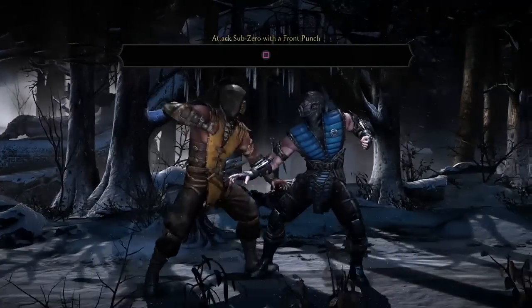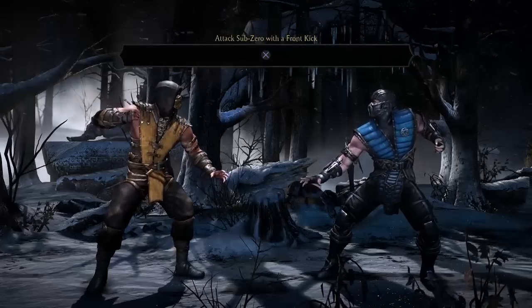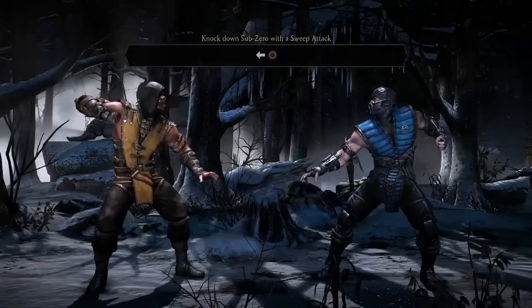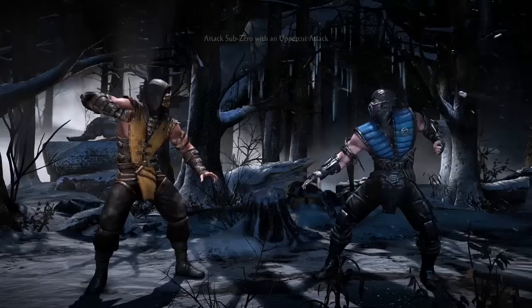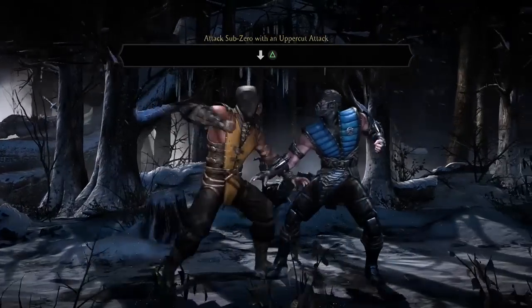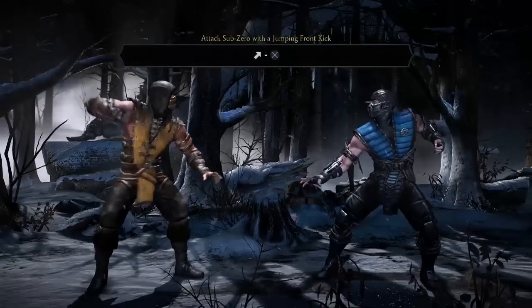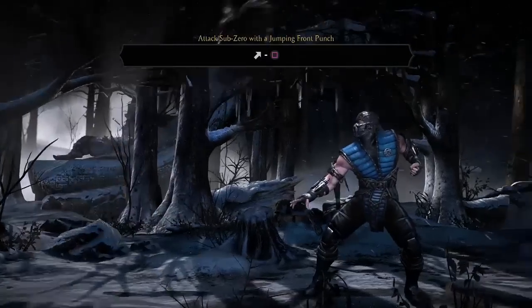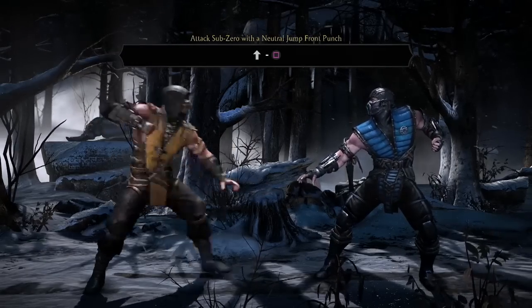Basic attack training: front punch, back punch — back punches are usually slower but do more damage. Front kick and back kick. Pretty much a four-button fighter, and everyone's got the universal sweep like in every MK game with back-back-back punch. And of course my favorite, the uppercut. Front kick and front punch in the air usually will do the same exact thing.